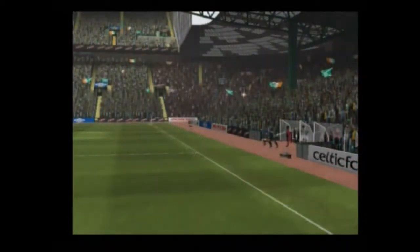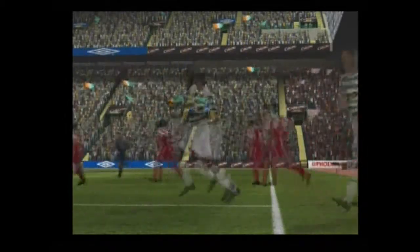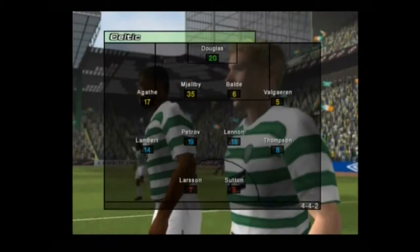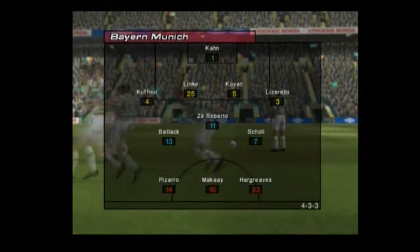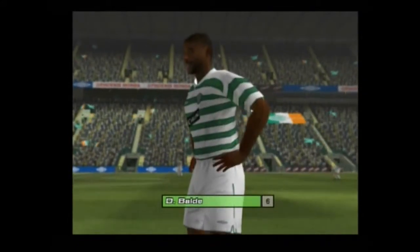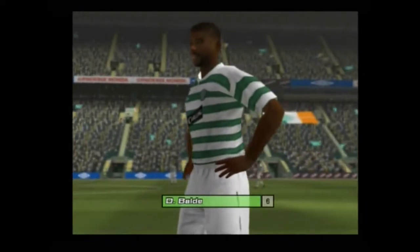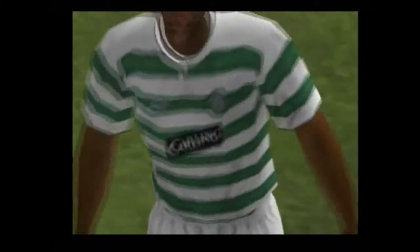A capacity crowd is expected for this exhibition match between Celtic and Bayern Munich. As the players warm up, let's have a look at today's team. Celtic will line up with a flat back four, four across the middle of the park and two strikers up front. Bayern Munich have opted for a bold formation designed to score plenty of goals, looking to attack with pace down the flanks and push plenty of men forward when in possession. Here's one player who could really influence the outcome of today's game — he has that combination of skill, steel and stamina which is vital for a defender.